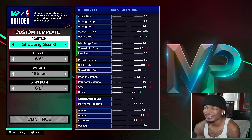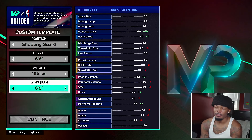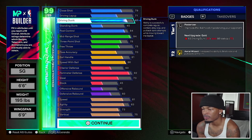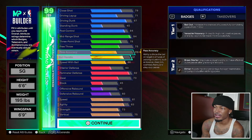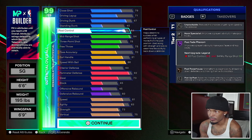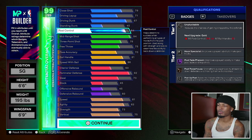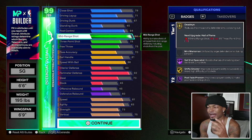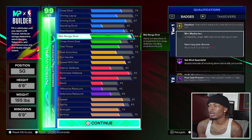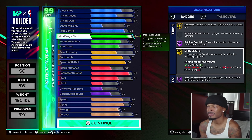2K doesn't have a Kobe Bryant build, so I put one together. Shooting guard, 6'6", 195 pounds, 6'9" wingspan. 87 driving dunk with a 75 vertical gets you posterizer and contact dunks. 84 post control gets post fade phenom on hall of fame. Silver unpluckable at 6'6", on-ball seals isn't bad. Mid-range is 94 — put all five cap breakers on mid-range and he gets a 99 mid with all shooting badges at legend. Even with a 78 three-point shot you'll have legend dead eye, legend set shot specialist, and legend shifty shooter.